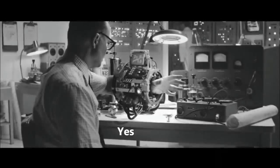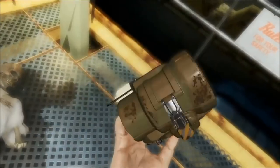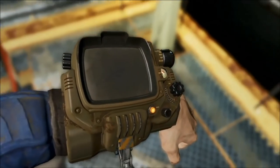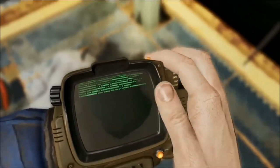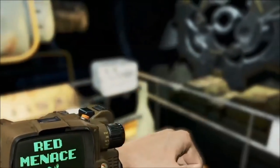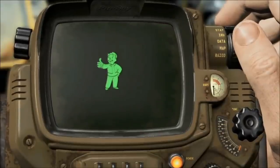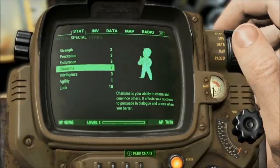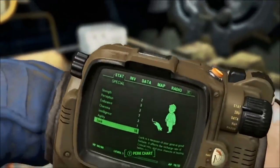Next up we have the Pip-Boy. It's been remodeled and has a more ergonomic appearance — you can actually see your hand move as you use the interface, so if you scroll down the hand actually scrolls. It's not as in-your-face as in previous games, so it doesn't completely take you out of the action when you bring it up — it's almost like looking at a watch. They've even animated the action of putting holotapes into the Pip-Boy, which is quite immersive.